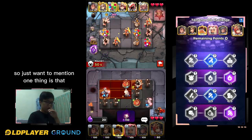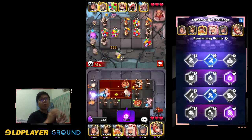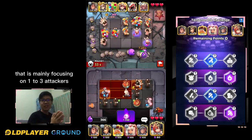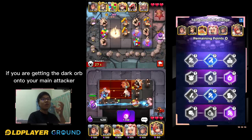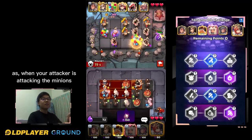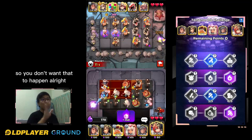One thing to mention is that Tamamo works with any card — any deck is okay — but keep in mind especially when you're playing Billy, Werewolf, or Charlotte kind of deck that is mainly focusing on one to three attackers. It will be more risky because if you are getting the dark orb onto your main attacker, basically your game is gone. When your attacker is attacking the minions, the minions will be healing 10% again and again and eventually you just lose, so you don't want that to happen.